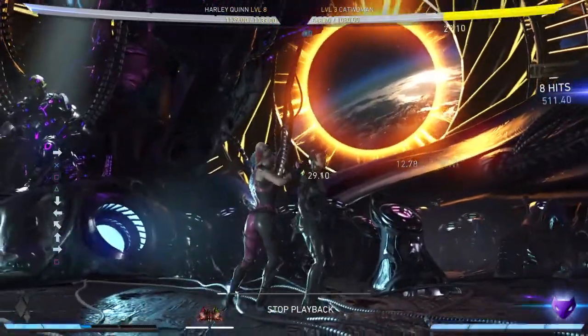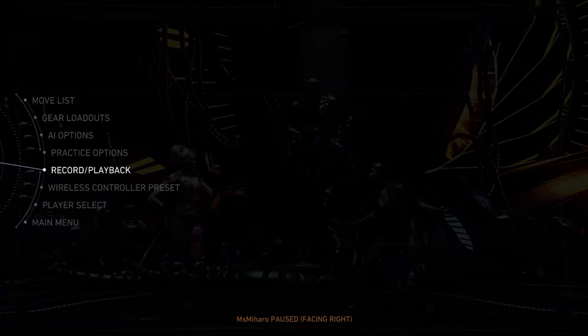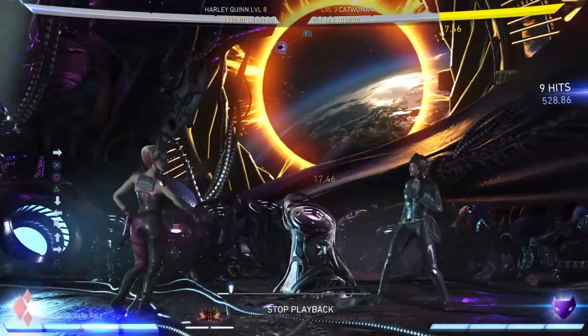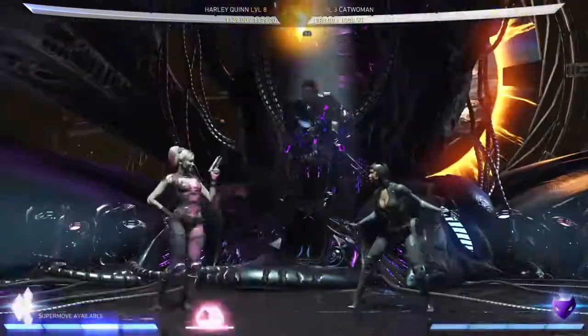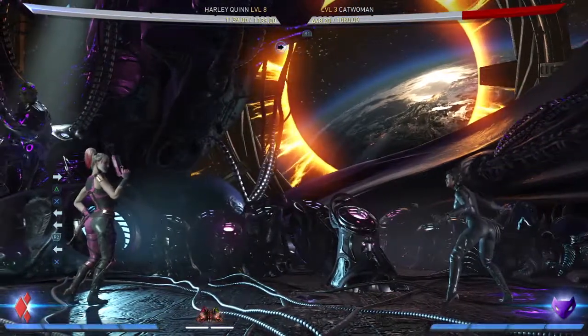Jump in 3-1-2, play doctor. That 1-2 into play doctor is kind of weird and it doesn't always connect, but you can go for jump in 2 into 1-2, play doctor. You can also go jump in 1, forward 1, upshot, forward 1, play doctor, but it does less damage. I'm gonna show it again just to see the damage — again, this is on Catwoman. You get over 500 damage, so it's really good for clutch moments. It's a super easy hit confirm and you get a lot of damage. Even if you want to keep it clashable, you get over 400 damage that way, so it's really good — if you have the bar.